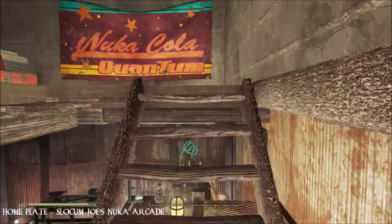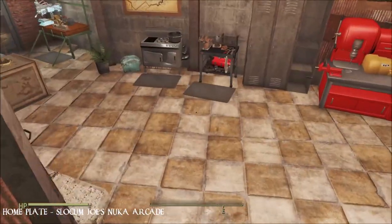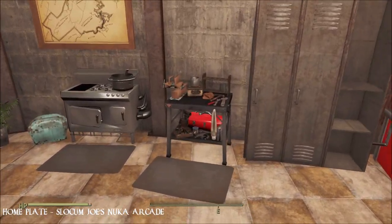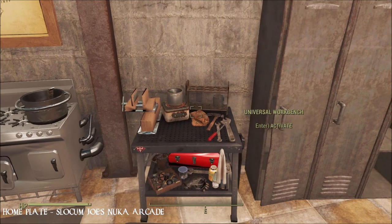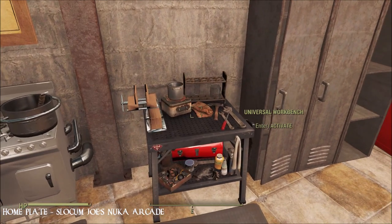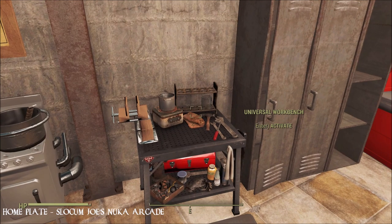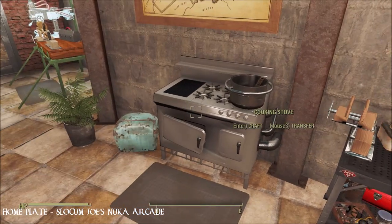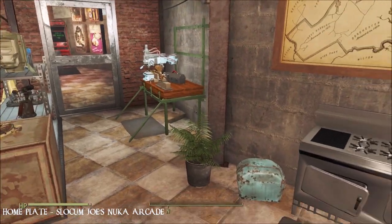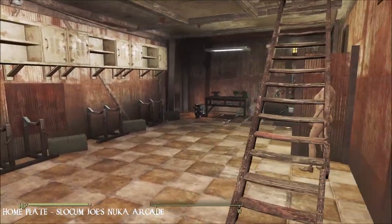There are mannequins, lockers, etc. The thing I meant to show you is this — the Universal Workbench. I'm not going to click on it because my workbench takes five minutes to open now, I'm so overloaded. But this is exactly what it says: click on it and you get the option — do you want it to be a weapons workbench, or an armor workbench, or a chemistry station? It does it all, so on that basis you really don't need all the other individual ones.